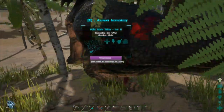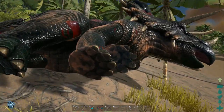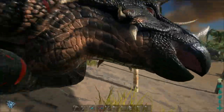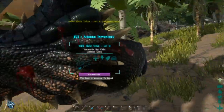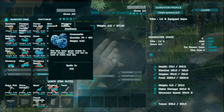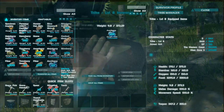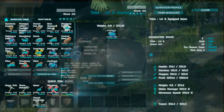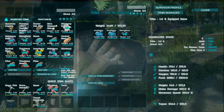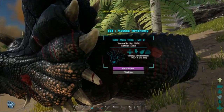Yes! I knocked the Triceratops out. Now, as I remember, these dinos like azul berries, and we need to put some narco berries in to keep its torpor high, then watch the taming indicator.